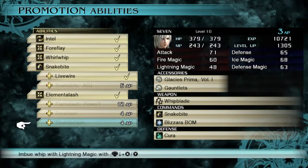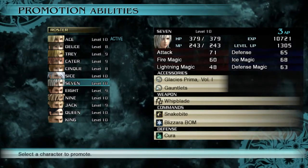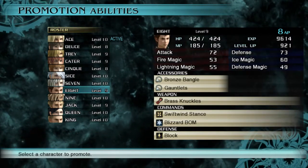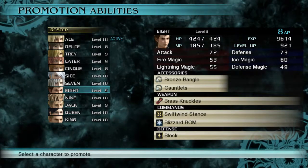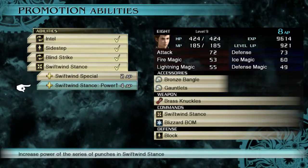Her snakebite was kind of lame. I don't like Seven — Seven's weapon is just garbage. Brass Knuckles, so he's like a tanky character too then. Yep, 73 defense — he's pretty tanky.